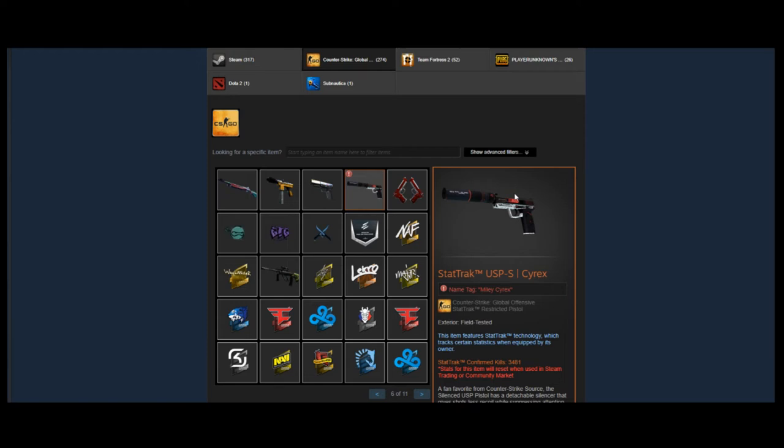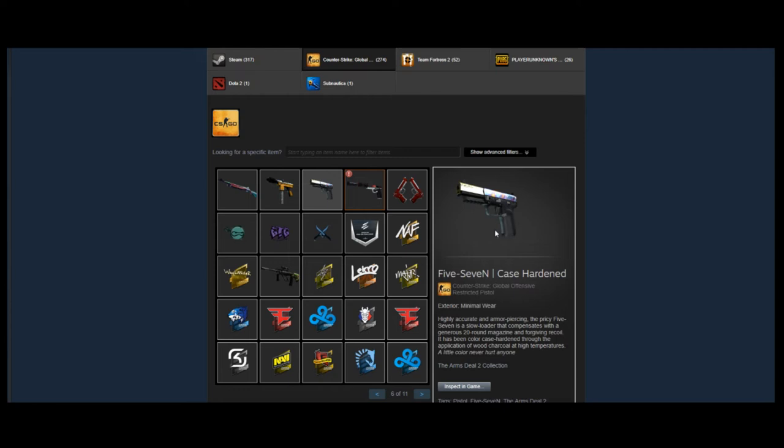He has some play skins here — a StatTrak USP Cyrex in Field-Tested, just an interesting play skin to have. I don't think the Cyrexes have a huge future in terms of investment, but they're definitely a cool little skin. They look good and they're a good play skin. He does use this one quite a lot.